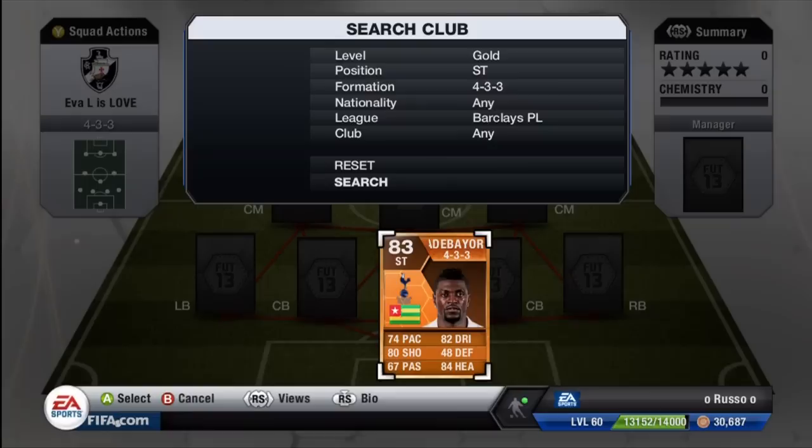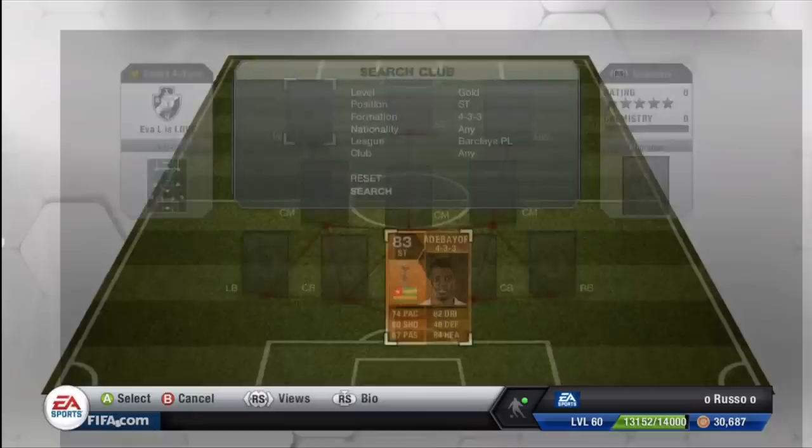As you guys can imagine, you do know his regular card — he is very tall, and that is the reason why heading is the best stat on this card. He is an orange card, so he did get the Man of the Match for the African Cup of Nations — I believe it is for Togo. If I am wrong, make sure to correct me in the comments below, but I do believe it is Togo.